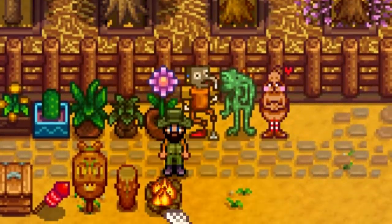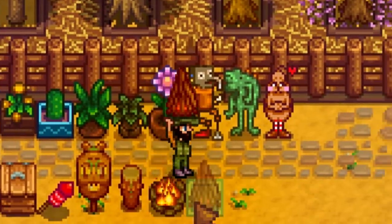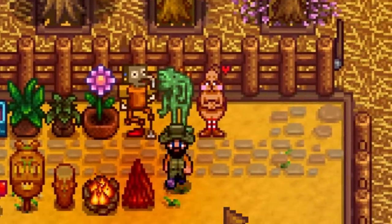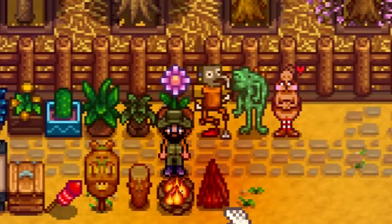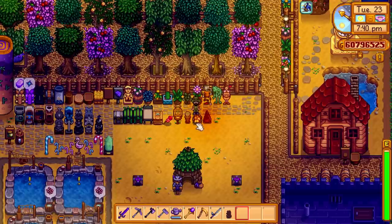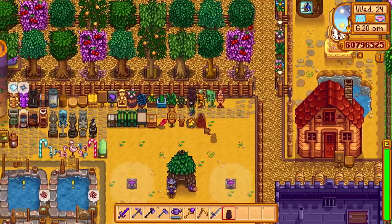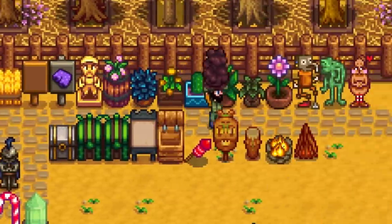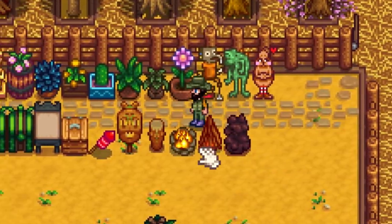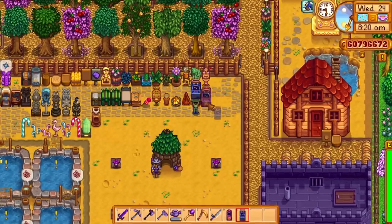We used to have the campfire from the original release, but now there's something new called the bonfire. This just emits a little reddish glow and I think this is part of the 1.5 update — first time I've seen it. There's also something strange called a boulder — it's a pile of boulders and I'm not entirely sure of its purpose, but it might just be decorative.